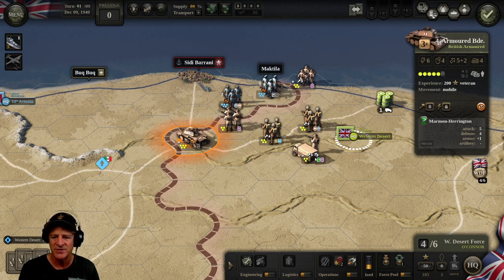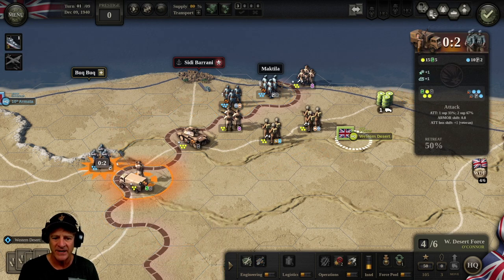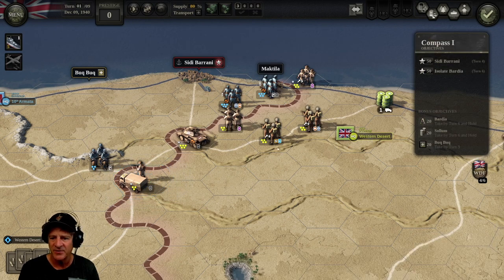Let's get our support brigade going up here. We can see this blue diamond, which means we've spotted an enemy unit. Let's get our support brigade up there — zero to two, we'll take that. We're just going to attack right away; we're in a hurry. We've got to get going. Ten experience — that pushed them through there. Pushing along a little bit here.